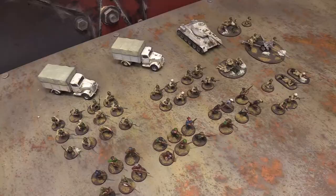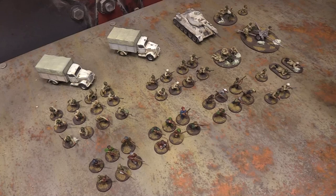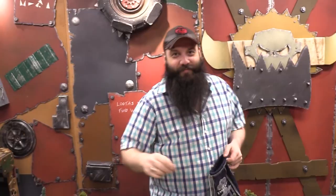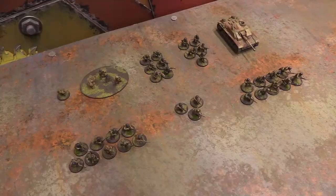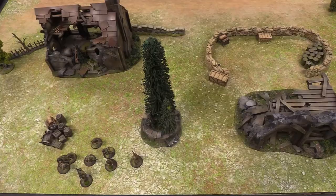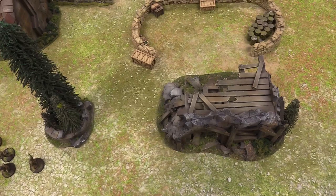I drew first. I'm going to pick one of my larger veteran infantry squads with MG42s and issue them a run order — that's a 3 on the d6. With a run they move 12 inches as long as terrain isn't impeding. We're going to run them 12 inches from the table edge into position at the sandbags.